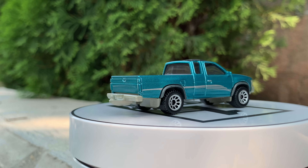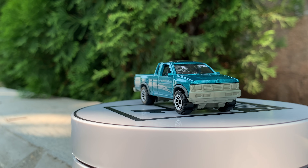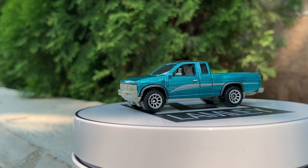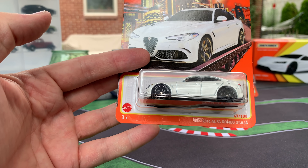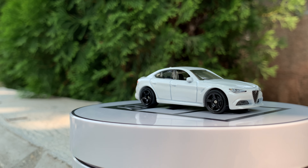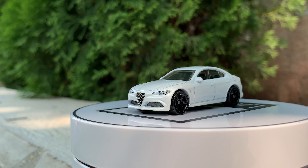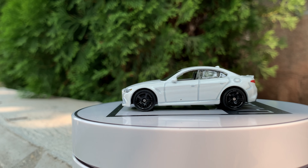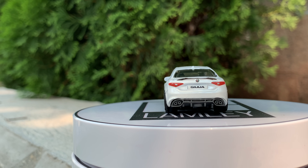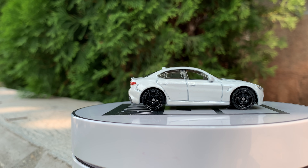The '95 Nissan Hardbody D21, the third color. This one debuted last year, then we saw it in the truck series. This color is off the charts awesome — this aqua turquoise color, very era appropriate. Next, and I'm really happy about this, is the 2016 Alfa Romeo Giulia. We've only seen this in the mainline once — it was in the first mix in red with dark five-spokes. Now we get it in white with black rims. Abe showed this to me and said he thought I'd like it. Of course — white with black rims is such a cool look. The Giulia looks fantastic in this pearl white version to match the '65 Giulia Sprint.